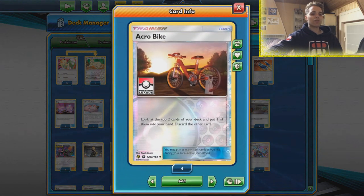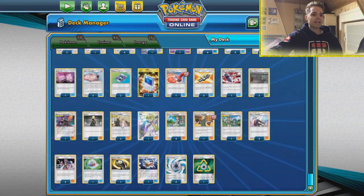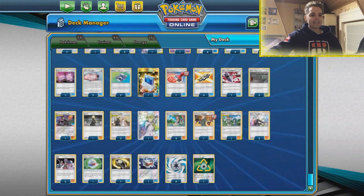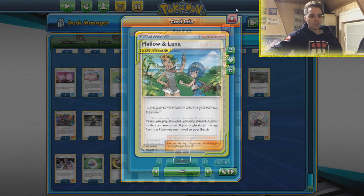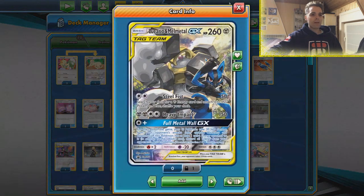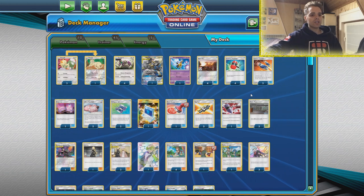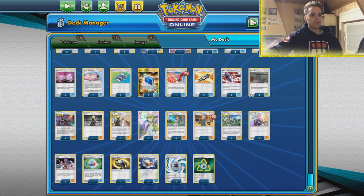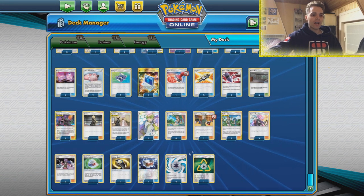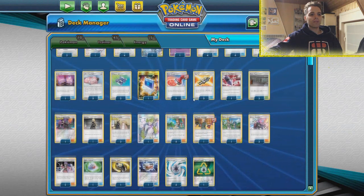Acro Bikes will make sure we don't get donked often, and Tackle will get supporters like Cynthia and Caitlin from the deck as well as the one copy of Mallow & Lana to switch around. Sometimes we just want to switch around, go to our Lucario & Melmetal — we can search that out with Tackle — and then get rid of all the energies on the opponent's active Pokémon. Draw Energy is also unique: if we attach it we can draw a card.